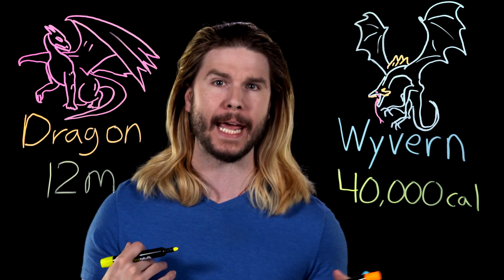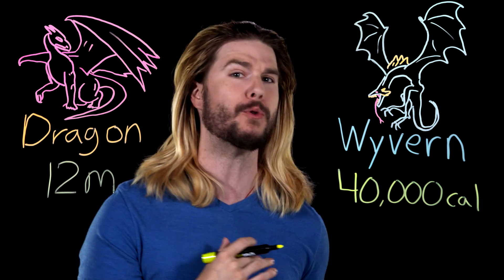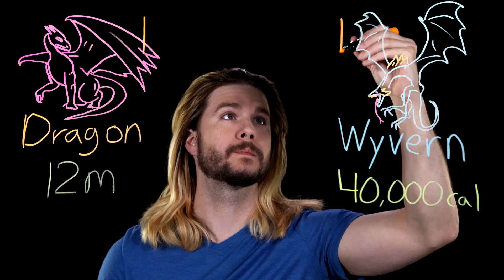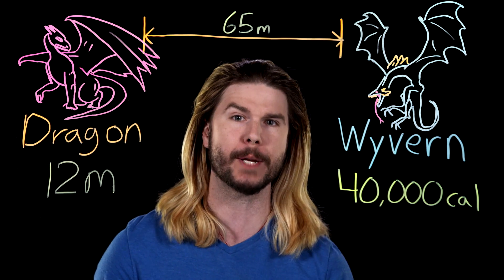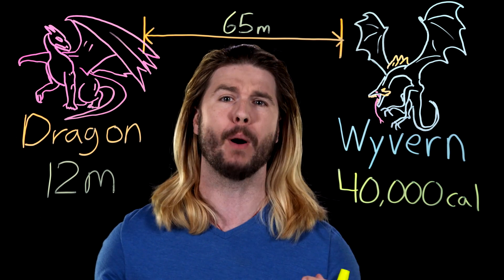If you think of a dragon like a flying Tyrannosaurus Rex, it could be 40 feet long and require 40,000 calories per day in flame-broiled nutrition. It would only have to eat half a person to get that. And if we use T-Rex proportions, a real dragon based on wing scaling relationships might have a tremendous wingspan — like 210 feet wide, as wide as a Boeing 747.